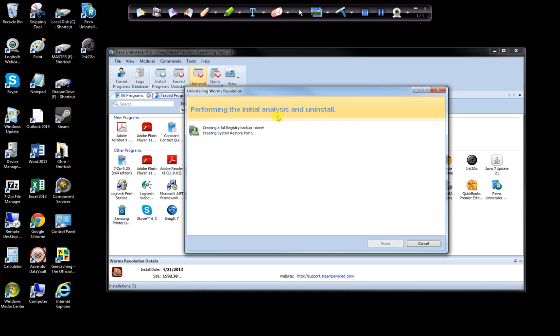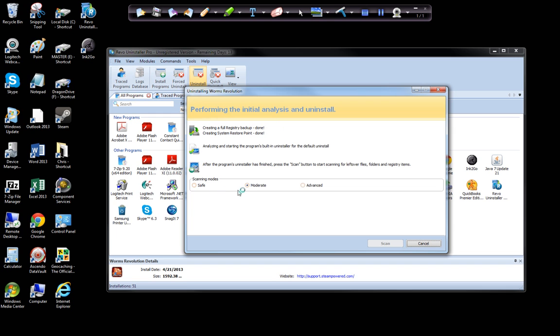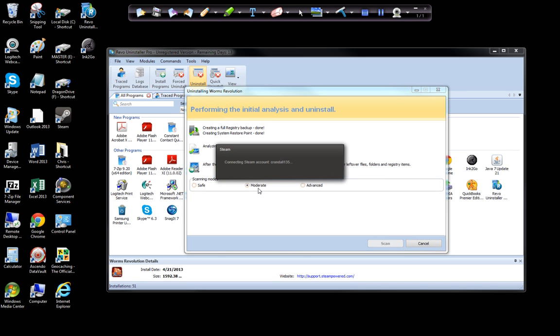First it performs an initial analysis, and it takes a little bit — it looks through the registry and finds out what's there. It creates a system restore point automatically, so you don't have to worry about doing that yourself. Then it asks you how you want to remove it — are you an advanced user, moderate, or do you want to remove it safe? Safe means you don't get rid of any registry items. Moderate, you get rid of most of them. Me personally, I get rid of all.